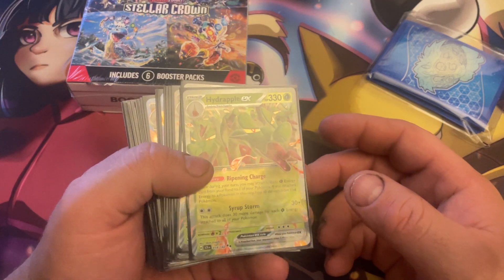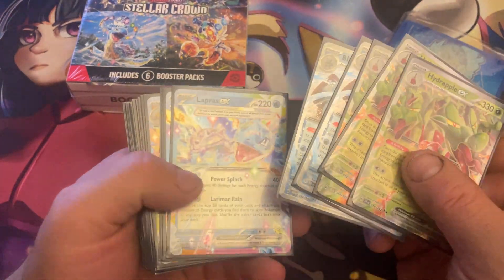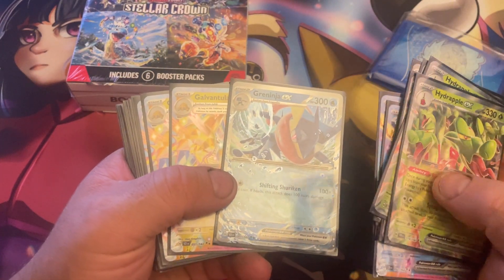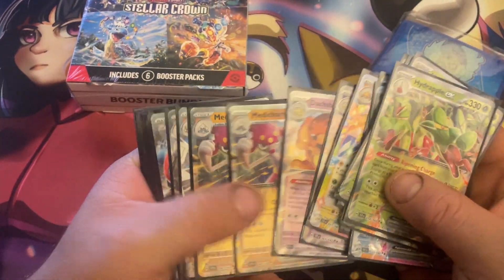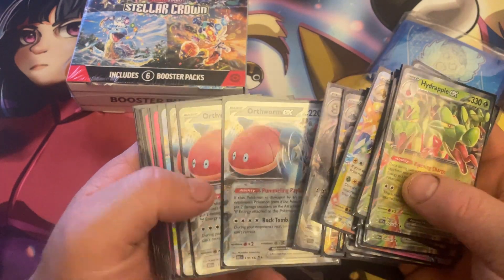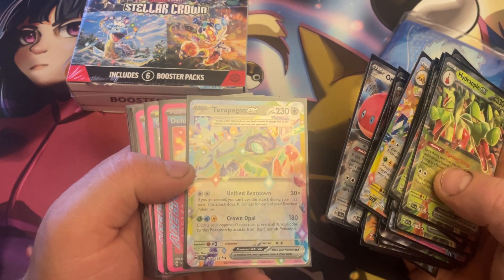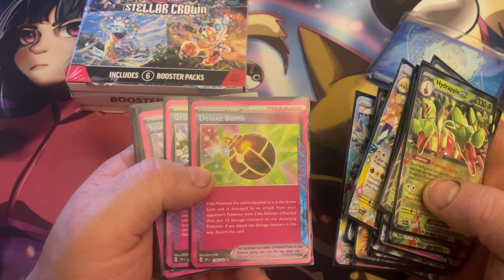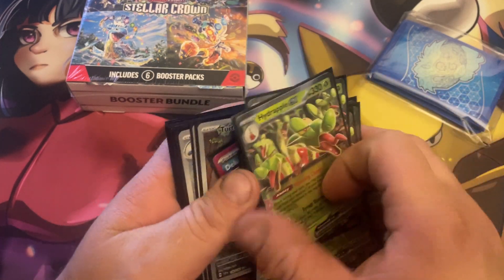From Stellar Crown I got the Hydrapples — I really like these — Blastoise, Lapras, Greninja, the battle deck ones basically. Triple Galvantula, Dashon, Metagross, we got a couple of those, Garganacl, Melmetal, the battle deck swarm. We only got one Terapagos, so we want to get a couple more of those. Got the Ace Specs — the Bomb, the Tree, the Crystal — and then we got the art cards.